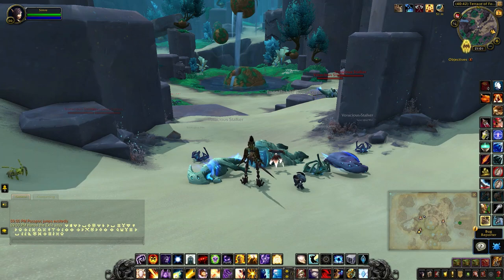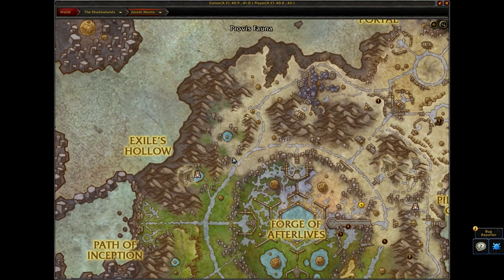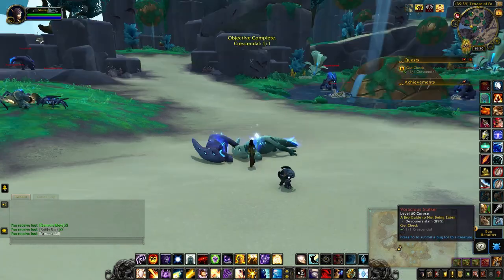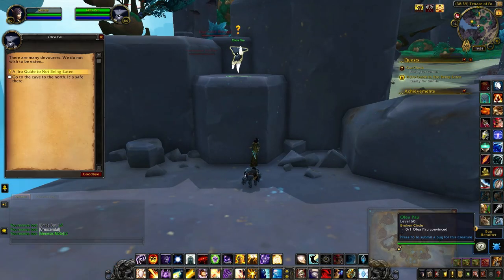Once that talent is fully researched, come to this spot right here and pick up the quest from Hanoa the Exile. In the quest, find the three gyros inside.